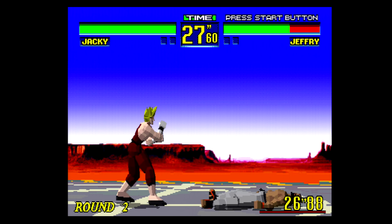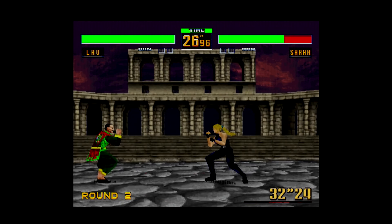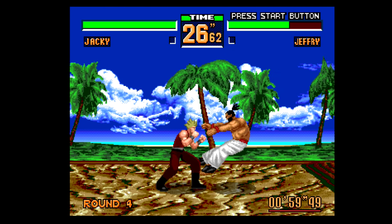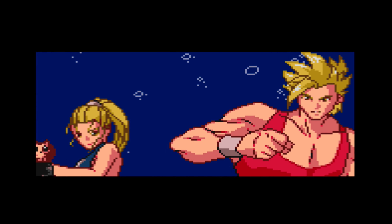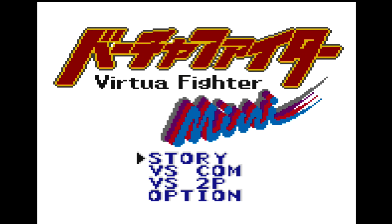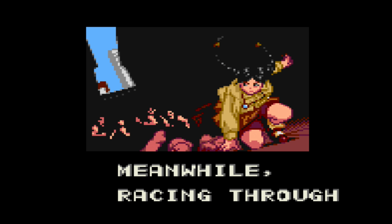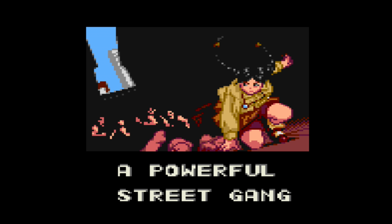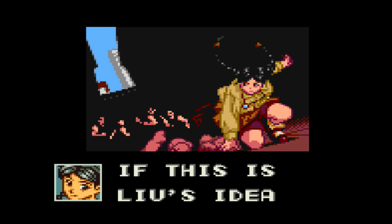Virtual Fighter was one of Sega's biggest polygon releases when they began making 3D games back in the early 1990s. They received multiple games across their arcade, Saturn, and Dreamcast platforms, and even got a 2D edition for the Sega Genesis. What a lot of people don't know is that there was actually one made for the 8-bit portable Game Gear. It was released in 1996 under the name Virtual Fighter Animation, but was also known as Virtual Fighter Mini in Japan. It was a game based on the anime that was based on the game, and for the very first time in franchise history there was a deep and intricate story mode. In this episode we will be taking a quick look at Virtual Fighter Animation and see if it's worth playing.